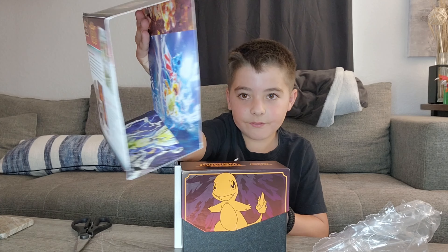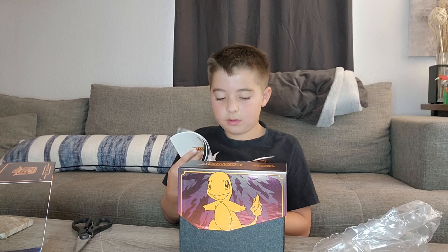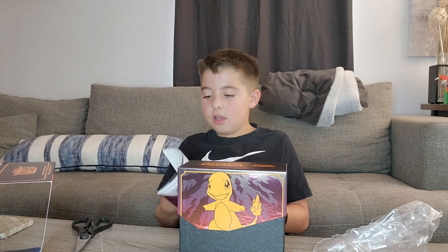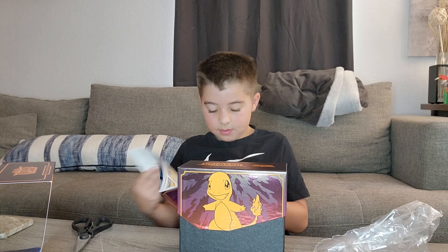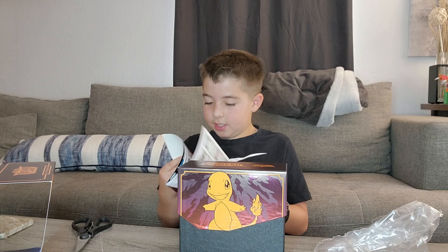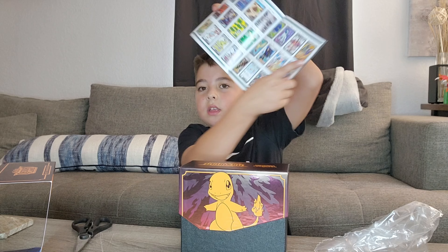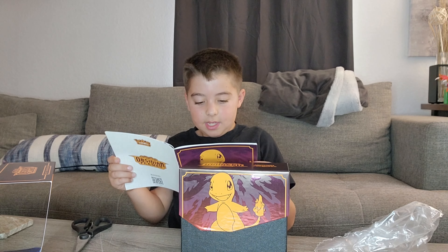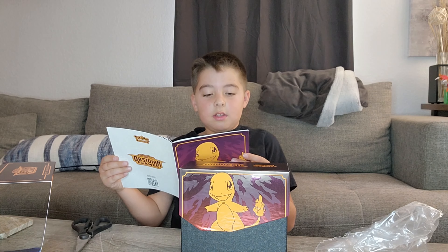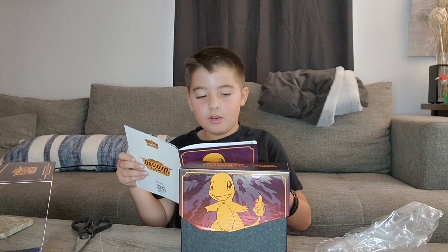Look at that inside of it. Now we have the guidebook and then we'll look through what we can get. There's a bunch of EXs in the set like Scarlet and Violet. Let's go to the top hits in the set. We're going down into the Trainer Galleries and the Trainers. Our hits we're hoping to get is a lot of the Shinies, Trainers, the Charizards, or the Basic Energy Golds, or that sweet, sweet $70 or $50 Charizard right there.